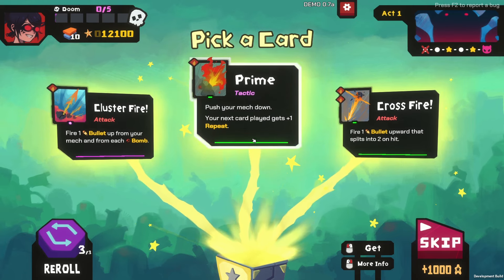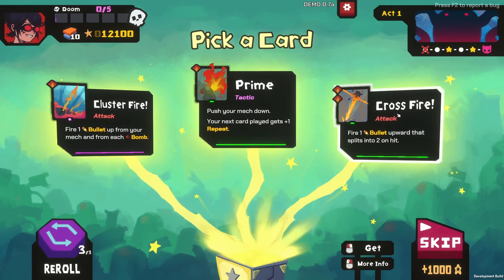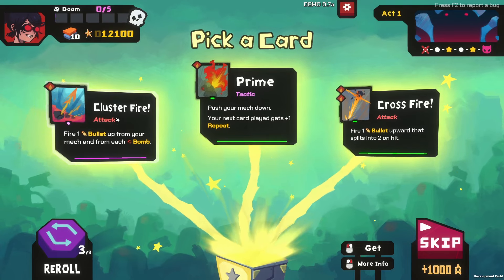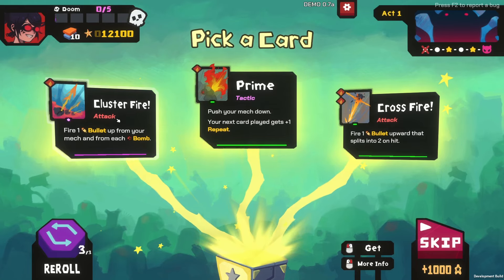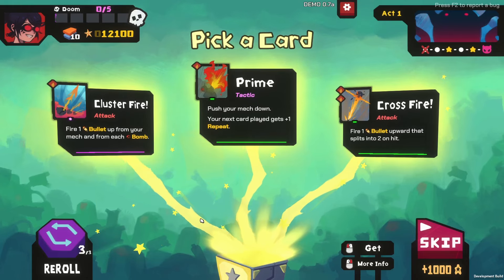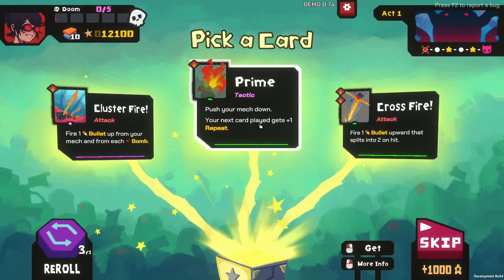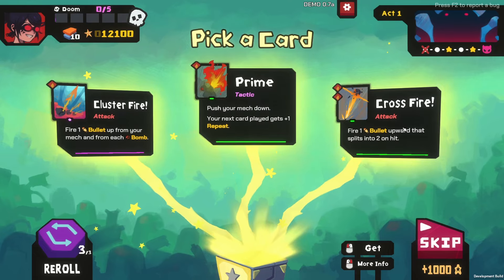Push your mech down — your next card played gets plus one repeat. Crossfire: fire one bullet upward that splits in two on hit. That's cool. Clusterfire: fire one bullet up from your mech and from each bomb. So this is like a good bomb build. Let's get crossfire though — I bet it'll work out good. We'll try it out.